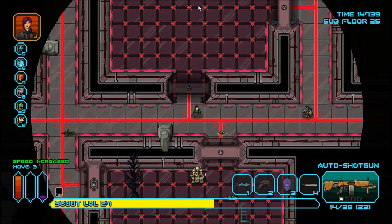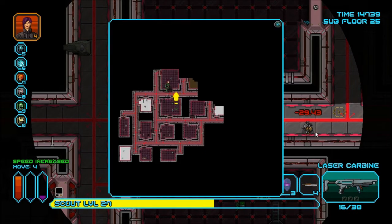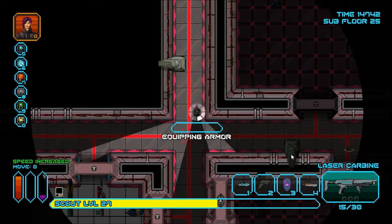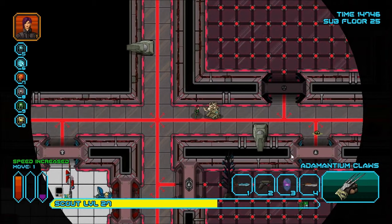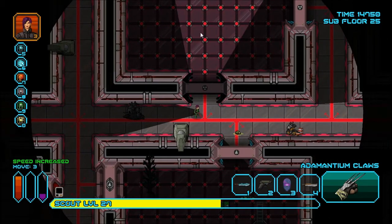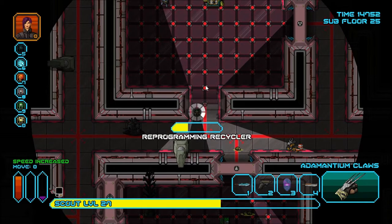I should reprogram that recycler — I'm not gonna fight in that room. These robots are coming my way. I'm just gonna hide in this corner. How's my armor looking? Geato Exo armor is down to 57 — it's somewhat alarming. Fortunately, I do have four nano-reconstructors.